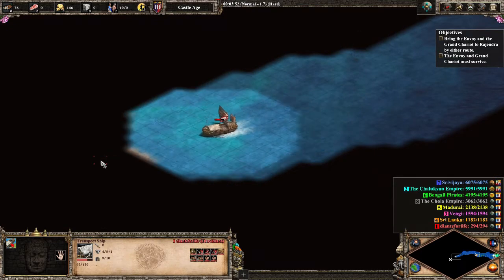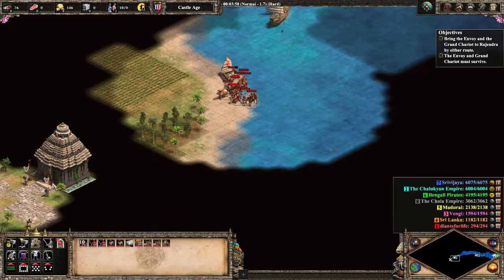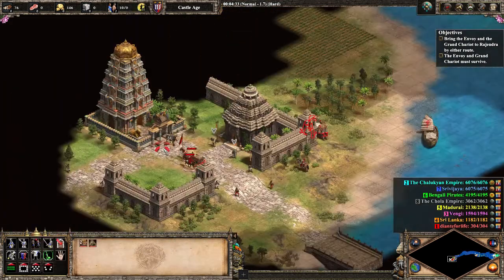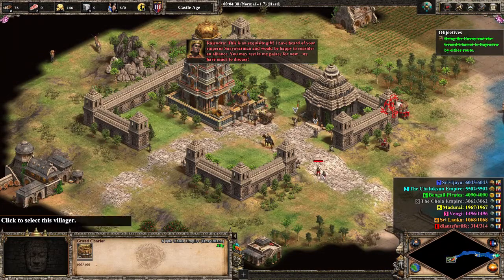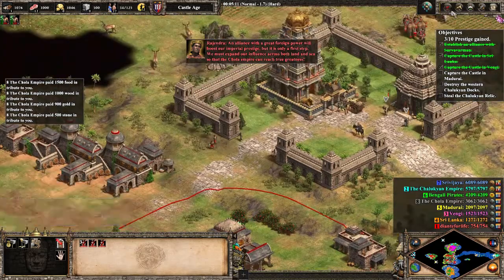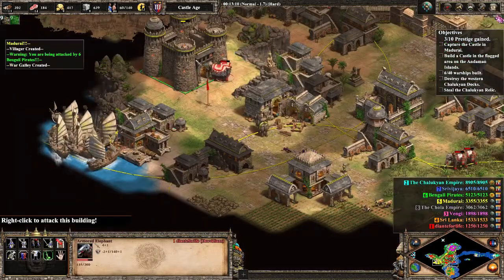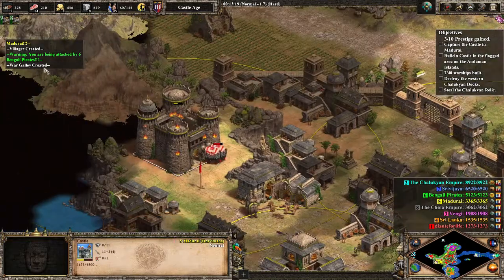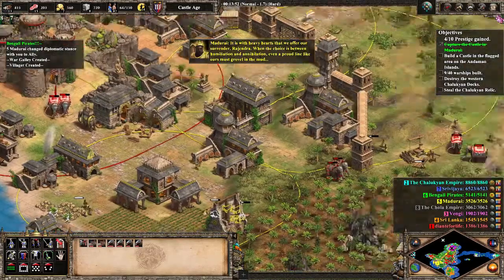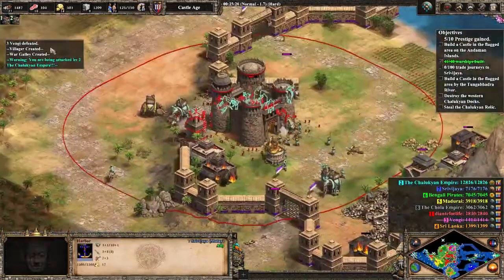He needs to stay on the lighter water, otherwise his ship will take damage. Thankfully it's not too much for him to be concerned of. He'll land his units and rush them over to Rajendra. After docking and granting the chariot to Rajendra, which is now gone, he'll receive a town center, some villagers, and some production buildings. He'll quickly rush over to one of Yellow's castles with some siege elephants before Yellow's constructed too many units. He will then destroy said castle. Yellow will ally him, causing Dante to have gained 4 of the 10 prestige he needs to earn.